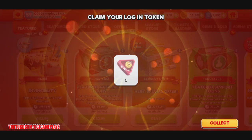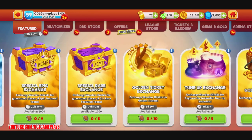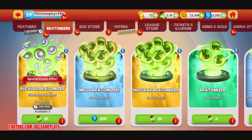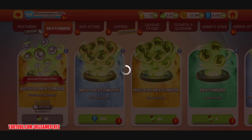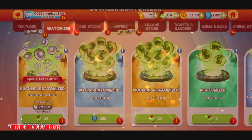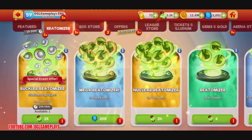Don't forget to claim your login token every day — it's really cool. We have a shield exchange and a buckler exchange. I still have spears from before and I have to decide where to use them. There's a buckler re-atomizer we can do five times, getting 50 to 100 bucklers. I'll go for it since it's an event thing. Sometimes they start at 25 then go down to 20, like the Eludium re-atomizer, but let's do this since it's needed for the event.